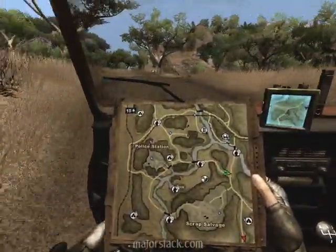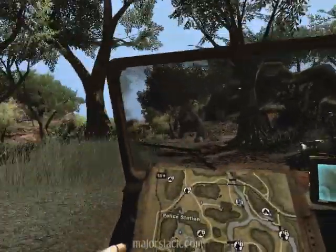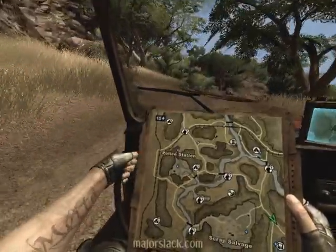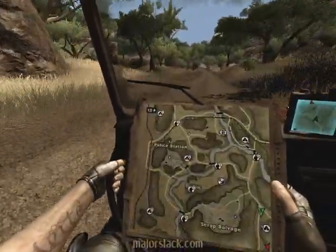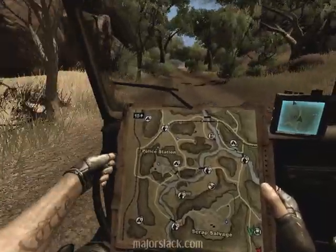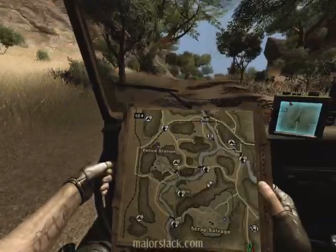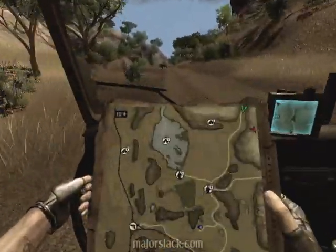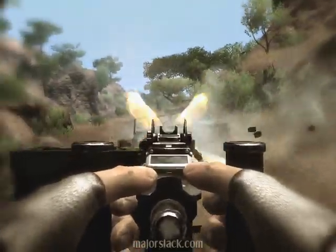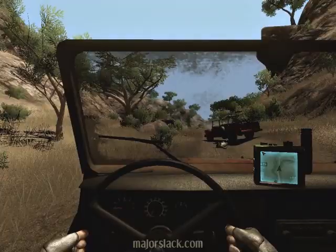Alrighty then. Let's drive down to the southwest and then towards the airfield section. The assassination missions are dished out randomly, so you can get any one, but you can go to any cell tower to get them. Pretty much most of the work in doing these assassination missions — here comes the patrol — is getting to and from the mission, getting to the next cell tower, and getting to the location.